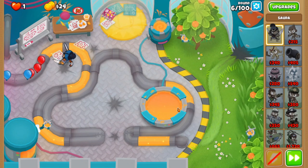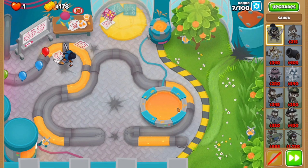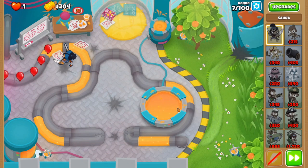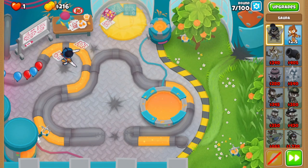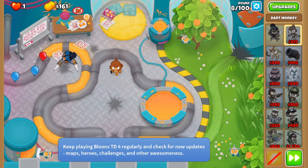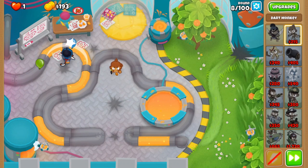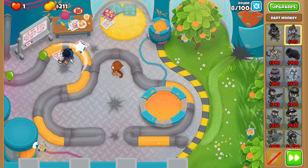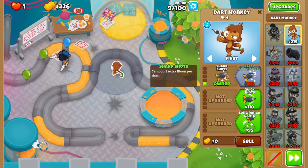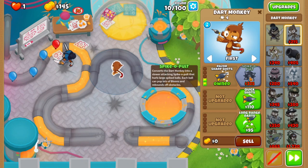My strategy on how I usually do it. You just got to sit back and let the Bloons run their course. Slowly but surely, you'll be able to get money for upgrades. I'll go for the Top Path with the Dark Monkey, mainly because of the Juggernaut Spike Ball.